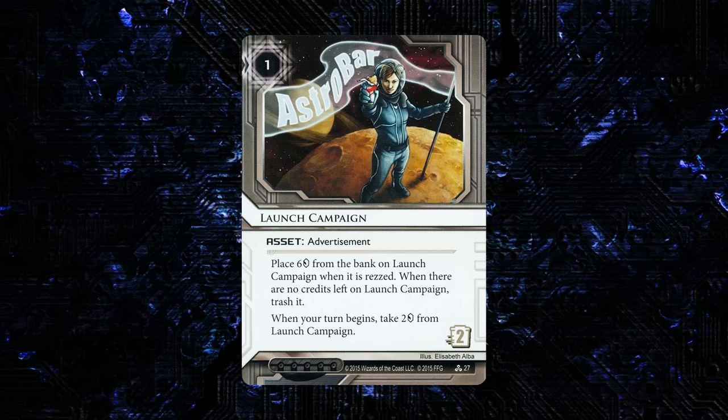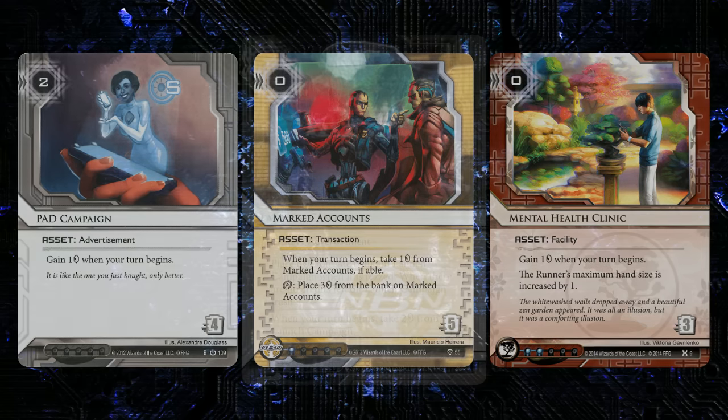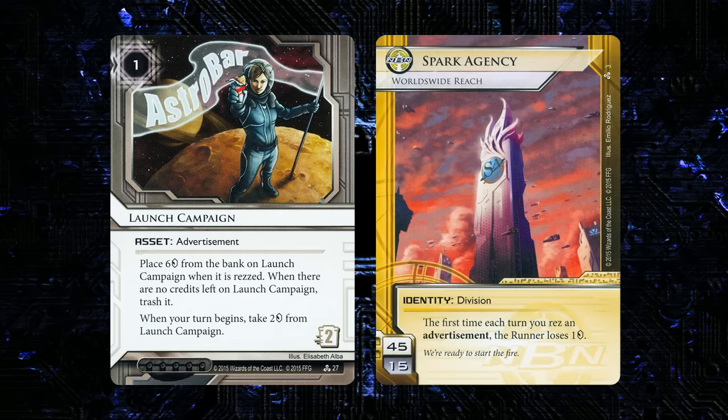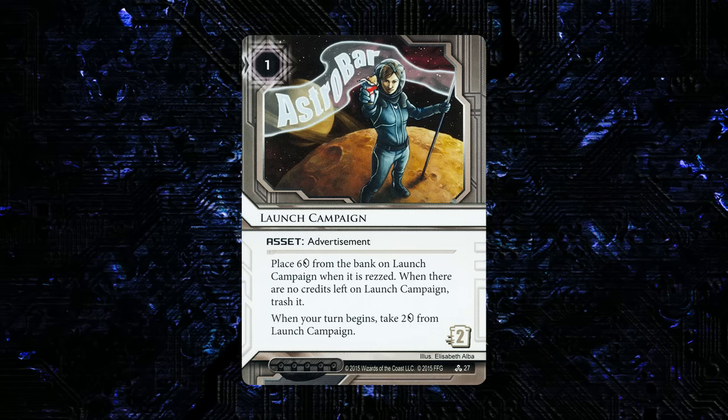The second neutral card is Launch Campaign, an asset — 1 to rez, 2 to trash, 0 influence, advertisement type. Place six credits from the bank on it when rezzed; trash it when no credits remain. When your turn begins, take two credits from it. A neat little addition to the corp economy lineup. It's probably not good enough for a lot of decks, but it's nice to have a low-end, neutral economy asset — we don't have many of those. It has some potential in Spark Agency as a cheap advertisement that also serves as economy. Not the most exciting, but a good addition to the card pool.